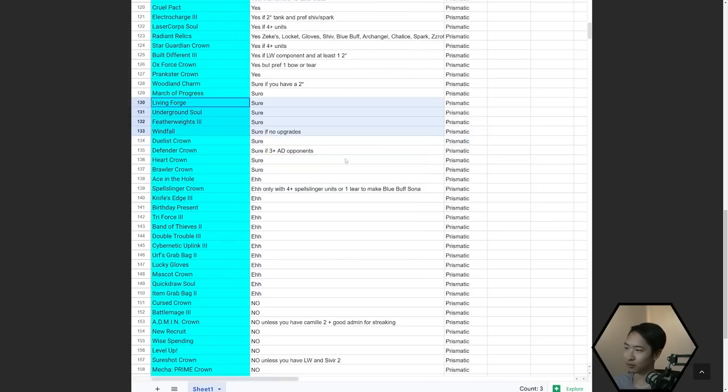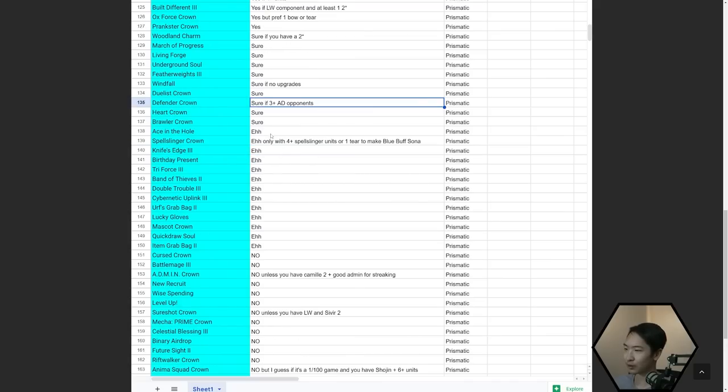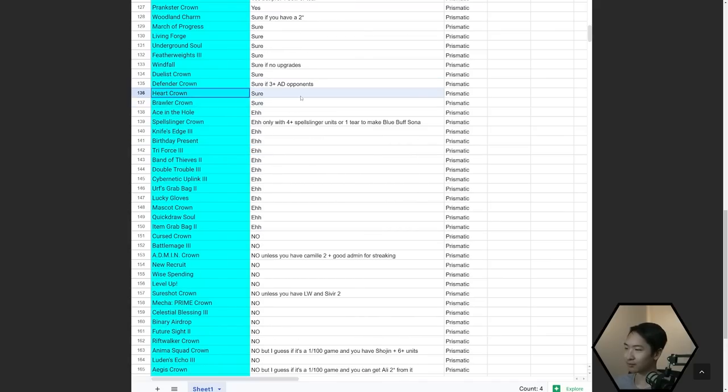We've already gone over a lot of these so we're going through them faster now. Heart Crown — it's okay; you do get a full item and a Sona, so if you have any tiers, take it. Brawler Crown — if you have brawlers, take it. Ace in the Hole — not that great, but you could use it if you have decent items for one of the units. Spellslinger Crown — only with four or more Spellslinger units and one tier to make Blue Buff Sona.